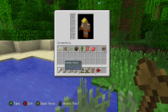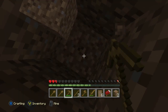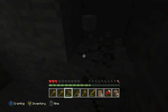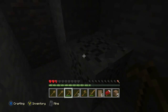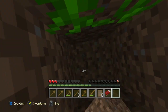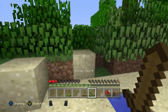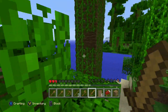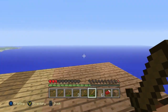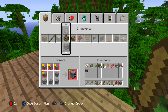We need to find ourselves some cobble. I'm gonna dig straight down — never do this, but I'm only doing it for cobble. Guess what we found, guys — some iron, and it's not near lava so I won't have to burn like I did in my trailer. Things I do for diamonds. We got some cobble and found some iron. Let's hope we have enough to make the furnace, and we got enough to make a pick, so we can go mine that iron.